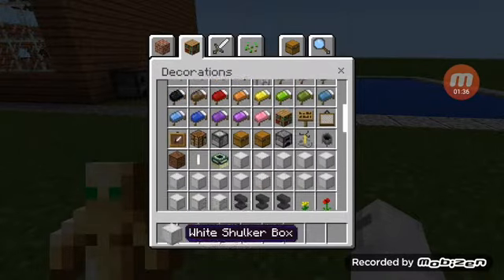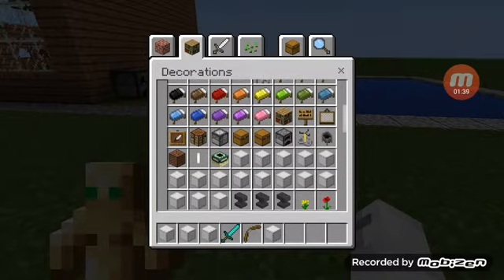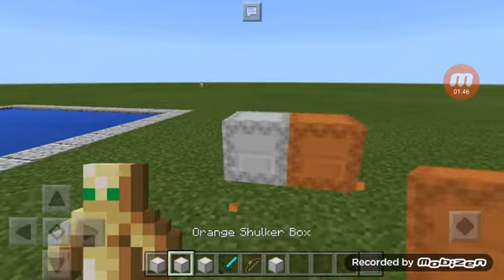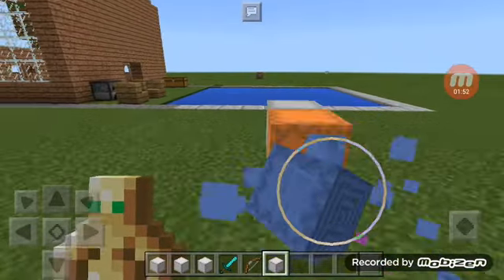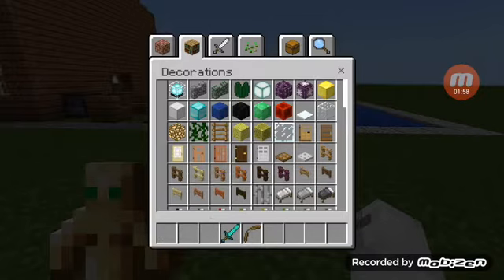We're checking all the new blocks in this episode, not the mobs yet — that would be interesting. We do have ourselves a shulker box. We have a white one. In the inventory, you can see the different colors of each shulker box, and there are a ton of them.